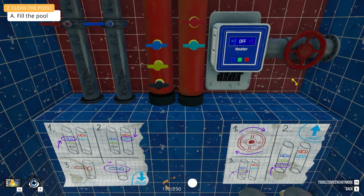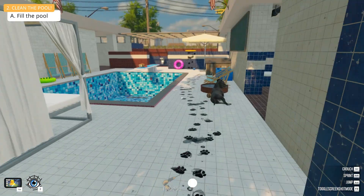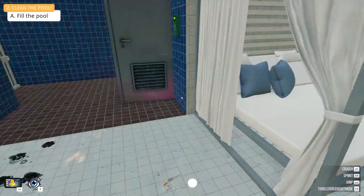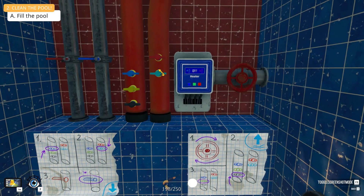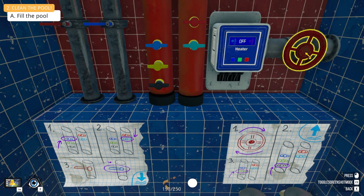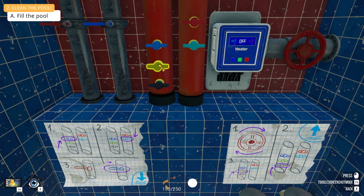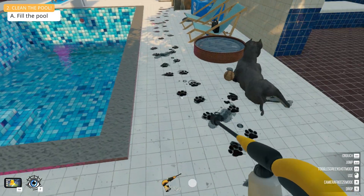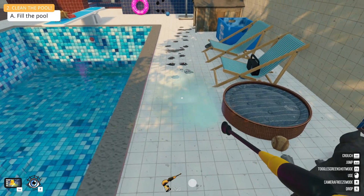Our handy dandy instruction guide is right there. Black, then green, and then — it's doing that thing. Okay, bam. There it goes. All right, cool, now while we're waiting for that I'm going to go ahead and clean up this floor.